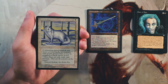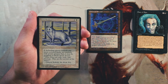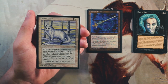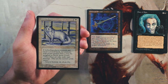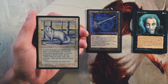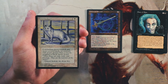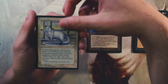Arctic Foxes is a 1/1 for one and a white — if the defending player controls any snow-covered lands, no creature with power greater than one may be assigned to block the Arctic Foxes. So it's conditional, but in certain circumstances this is an unblockable 1/1 for two mana. Not super exciting. I don't know how often snow-covered lands will actually be played in a limited environment with this set, so this is definitely a pass for me.